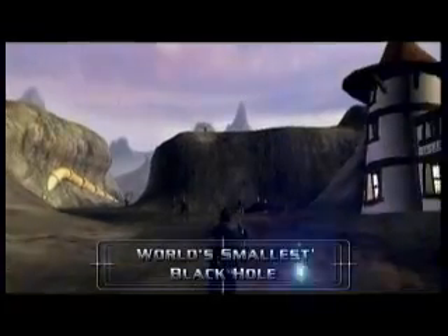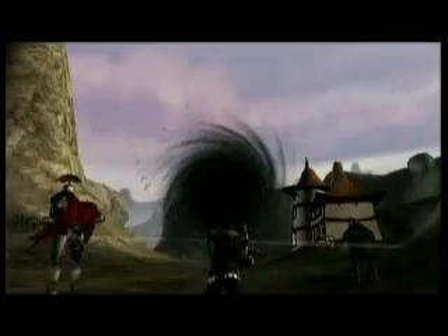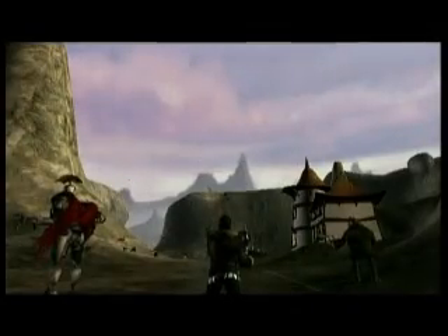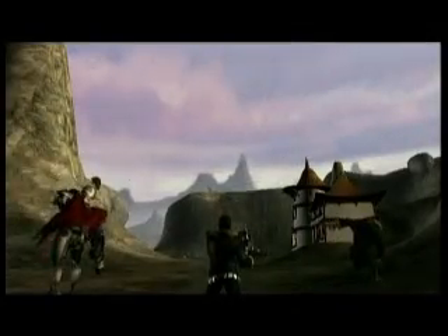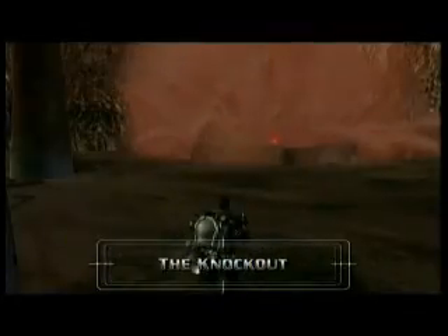Forge Weapons Labs introduces the world's first black hole in a cardboard box — and that's exactly what it is. Soldiers simply remove it from its box, which allows the enemy to be swallowed up. Literally. Adds punch to any war. Portable, mean-spirited, and deadly.